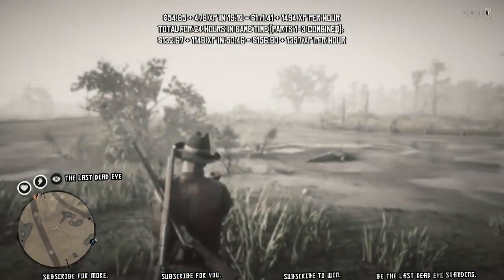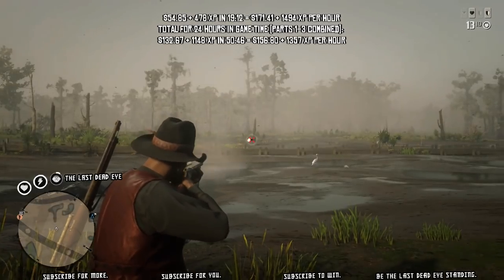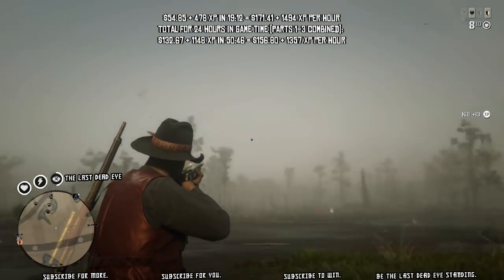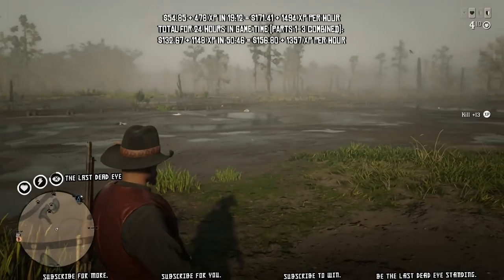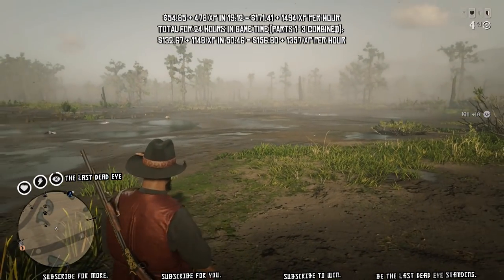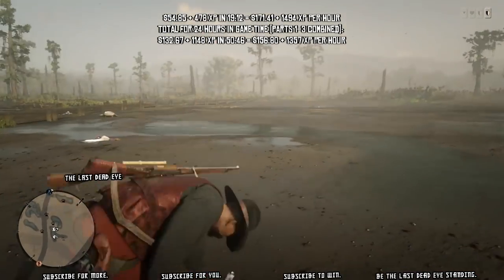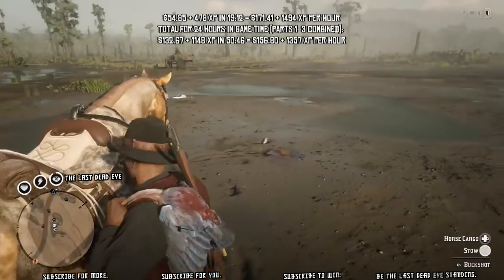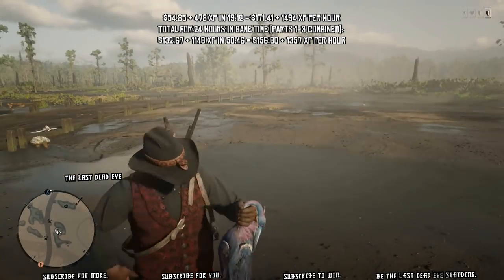Welcome to the third and final part of this hunt series where I'm exploiting this glitch just north of San Ani on some birds. The first two parts you might want to check out because this is the conclusion of the series. During this part I'm going to make three trips to the butcher in a real time of 19 minutes and 12 seconds, finishing off our total hunt at a duration of 50 minutes and 46 seconds. During this 19-minute period I pick up almost $55 and earn almost 480 XP, bringing our totals for the entire hunt to $132.67 and 1148 XP.